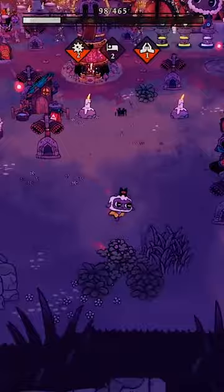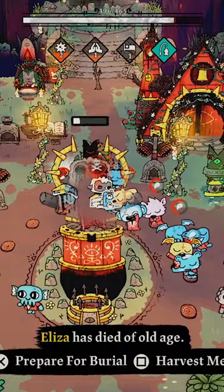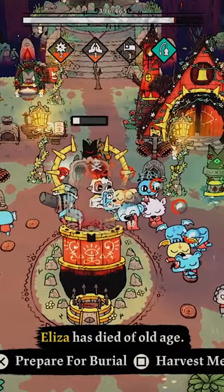Decorate your home from items you pick up. Save a follower from the spider, then take that same guy and turn them to gold for money. Catch things at night, like spiders for meat and orbs for divine inspiration.